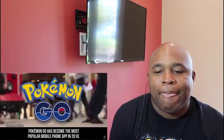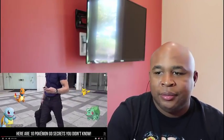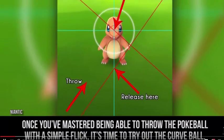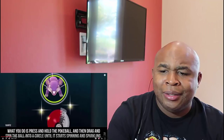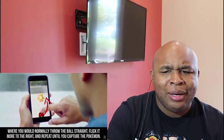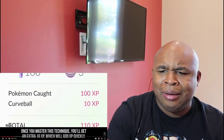Pokemon Go has become the most popular mobile app in 2016. Even though there are millions playing the game, it doesn't mean that everyone knows what they're doing. Here are 10 Pokemon Go Secrets You Didn't Know. Curveball: once you've mastered being able to throw the Pokeball with a simple flick, it's time to try out the curveball. Press and hold the Pokeball, then drag and spin the ball in a circle until it starts spinning and sparkling. Flick it more to the right and repeat until you capture the Pokemon. Once you master this, you'll get an extra 10 experience points, which will add up quickly.